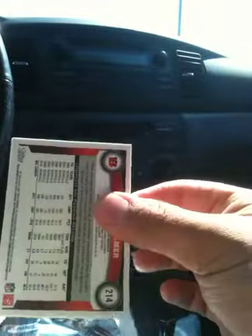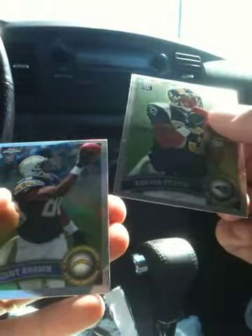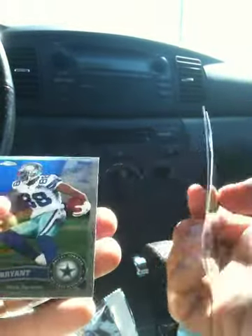Pack one. Carson Palmer on the back. Austin Pettis. Vincent Brown — Refractor Rookie. Dez Bryant. Carson Palmer.